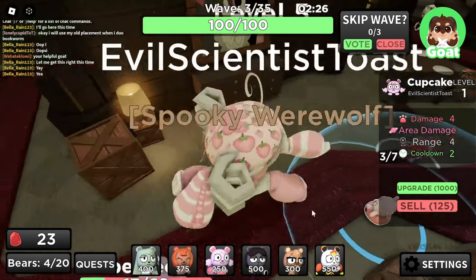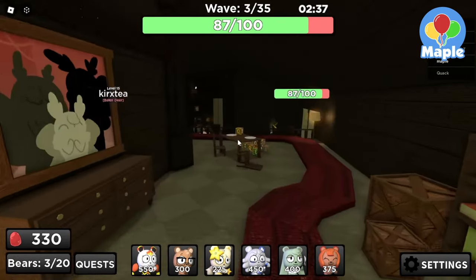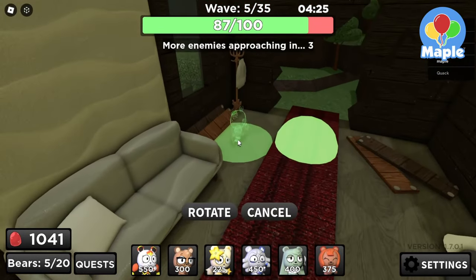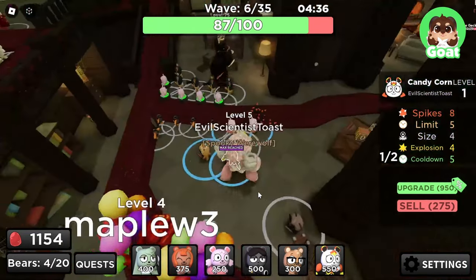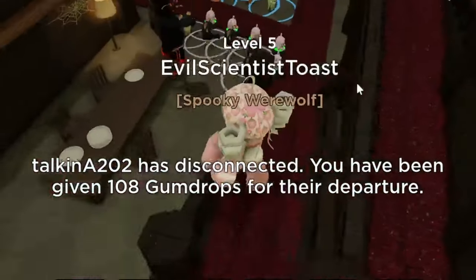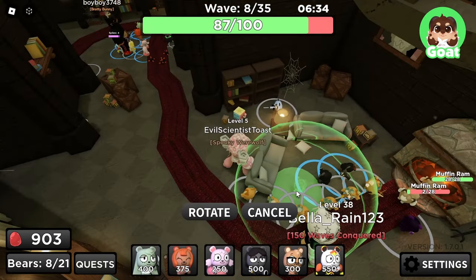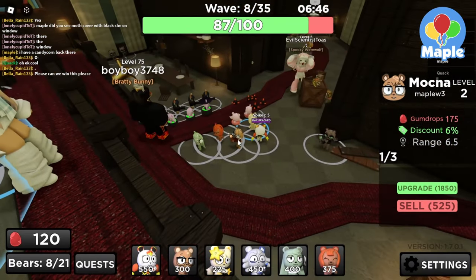I think we got it. I can't place anything down. This is really hard — I can't do damage to him. It seems like we can't really prioritize Mocha at the start. These guys are just slipping past. Could you vote to skip real quick? We can sacrifice three damage. I'm putting down some candy corn. Do you have candy corn? I placed one here. That's pretty far back in the track. I want to be greedy and upgrade Mocha, but I don't think that's a great idea right now.